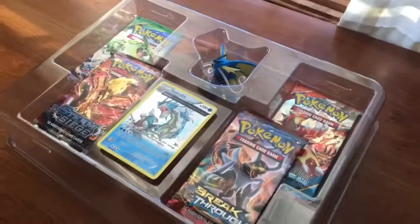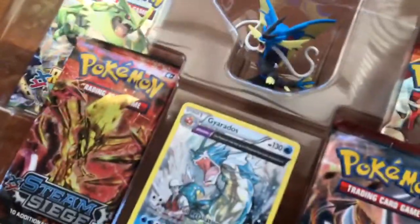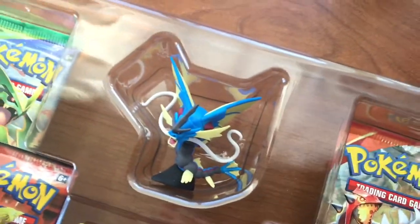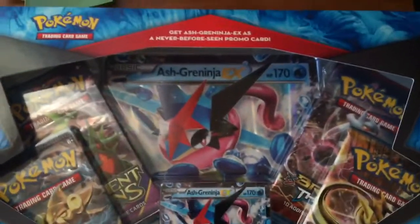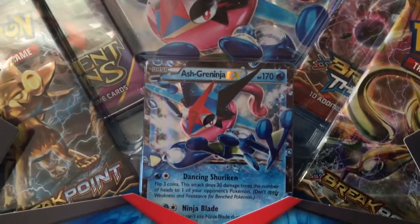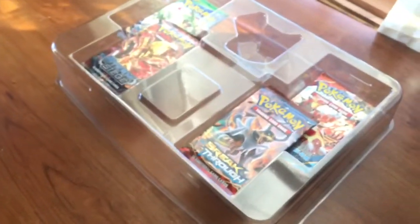Hey, what's going on guys? This is Skalactic here and today I am featuring Porky Tech. He is opening a Gyarados set — it comes with a little figure stand, a standable Mega Gyarados, a Gyarados card, and four booster packs. And I got an Ash-Greninja EX set with a giant Ash-Greninja EX card.